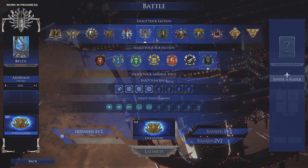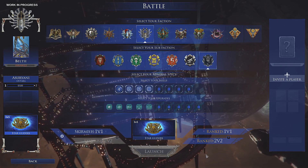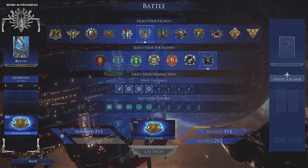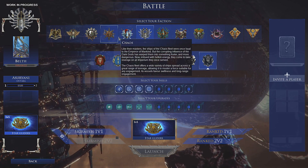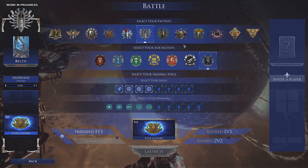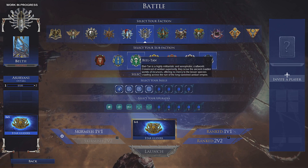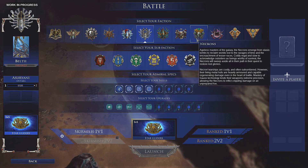These guys got the damage in because they didn't have to get through the shields that other factions have. It's probably not the greatest showcase since almost everything else on here has shields you have to pound through, plus good armor. They're probably really effective against each other and against these guys, but against shielded factions it's a different story.